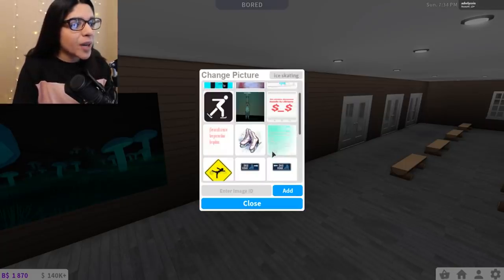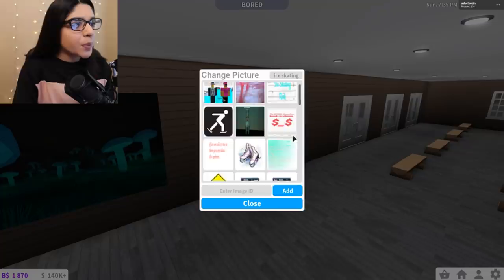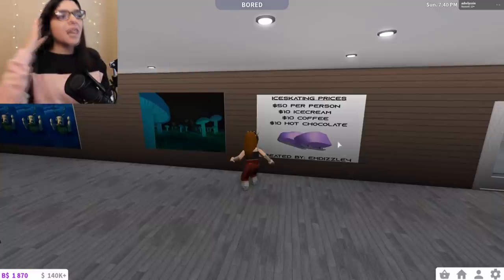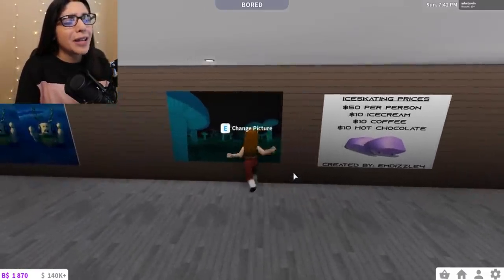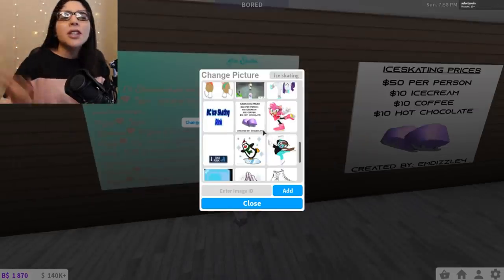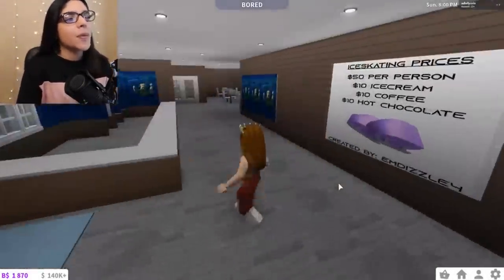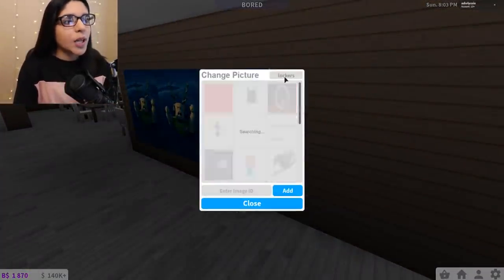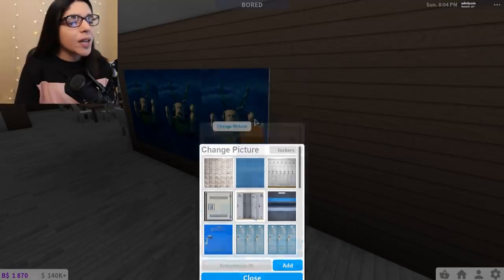I sound like a price thing — so I'm going to make a price poster, which is super helpful. So thank you very much. There it is — they have ice skating prices. So $50 per person. That is very expensive, but okay. And then let's do another ice skating one over here — I'm probably just going to use the same picture, you know, more the merrier. And then over here we're going to add some lockers because that's what you put in ice skating.